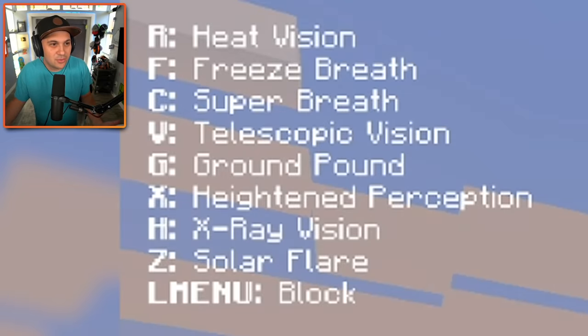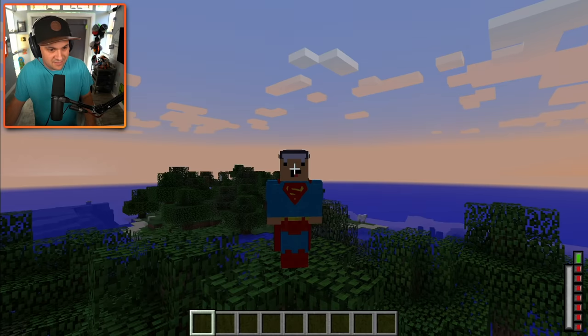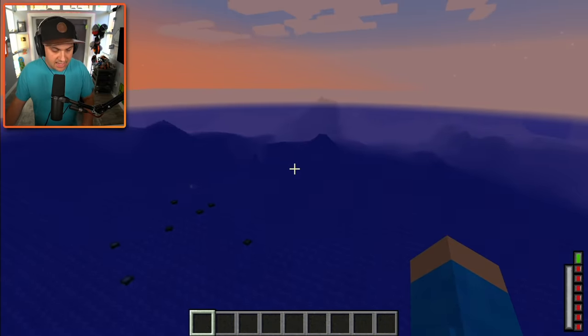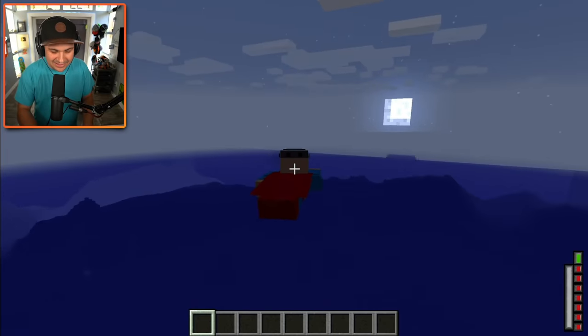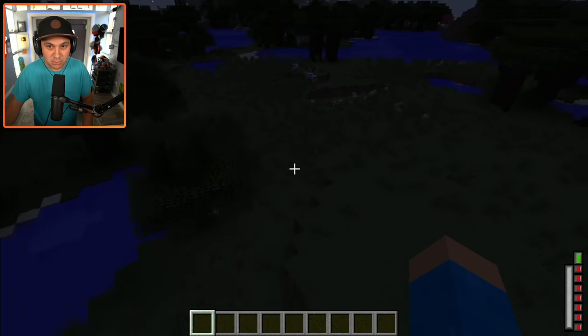There's now a menu on the screen that was not there before. Heat vision — okay, let's go into first person mode and press R. Yeah, that's pretty cool. Can I fly? Yes, I can! Oh my goodness, that's incredible. This is really cool. He even holds out his arm. It is I, Superman. Let's try out freeze breath with F. We're turning the ground into ice. That's pretty cool.